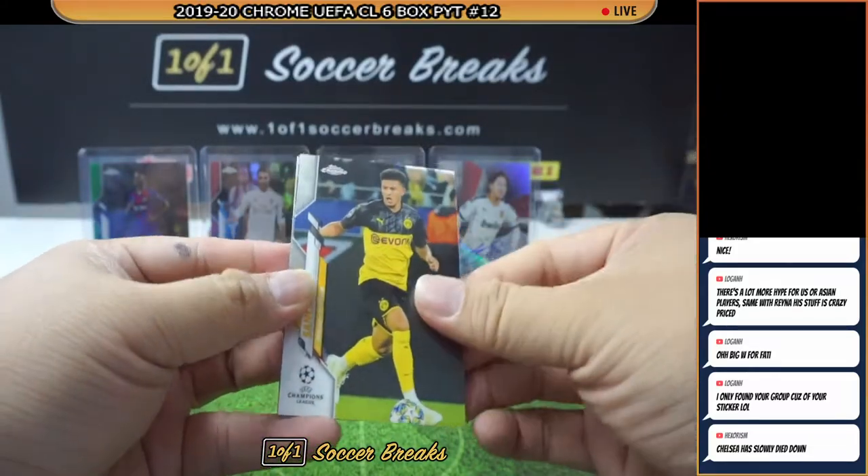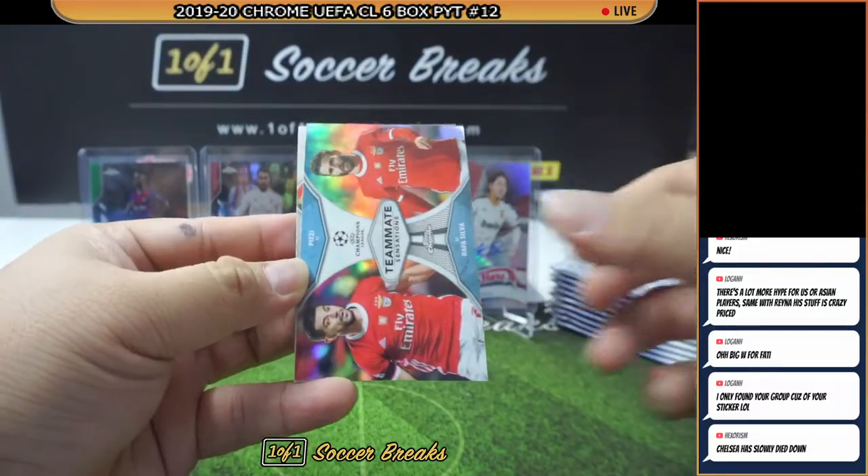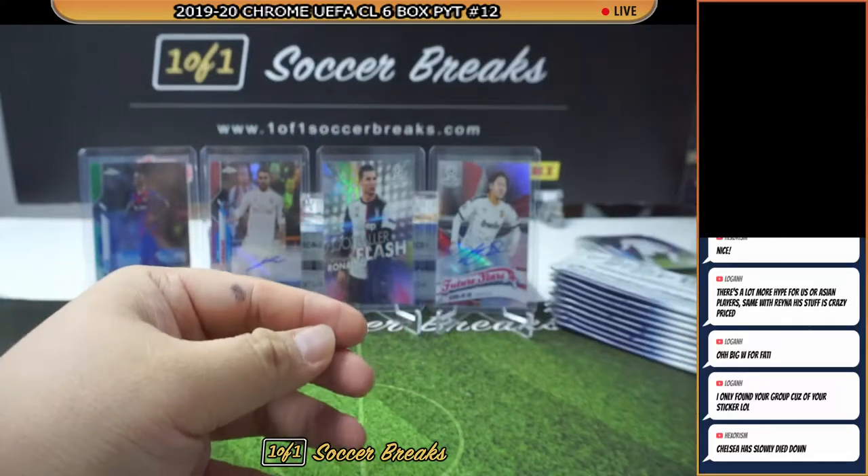Let's go — Sancho, Pizzi, Silva, Gnabry, and Suarez. Cesar, Nuno Tavares, Shabitza, and Ismaili. Shabitza Speckle.